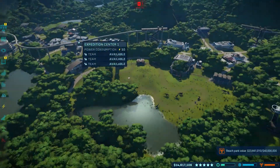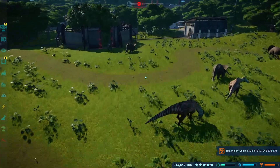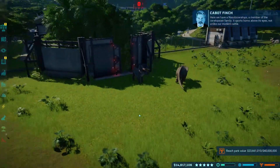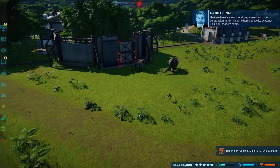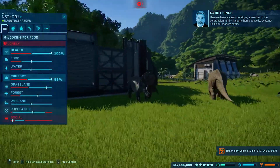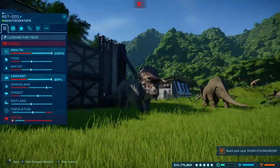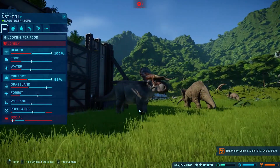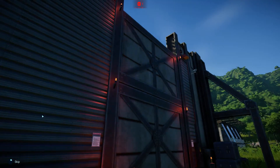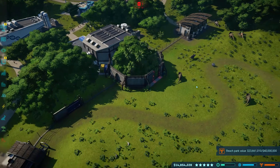What's up guys, CWD here today back with an update video on Jurassic World Evolution since they have released a new free Dinosaur with the 1.9 update. We have a new Ceratopsian — a member of the Ceratopsian family. It sports horns above its eyes, not unlike our modern cattle. I love this dinosaur; this is one of my favorite Ceratopsians. They've released the Nasutoceratops with the 1.9 update, which is free.